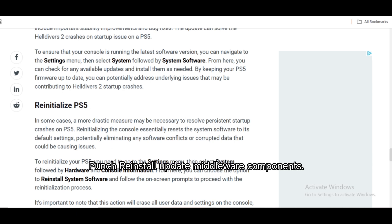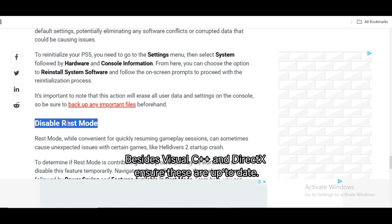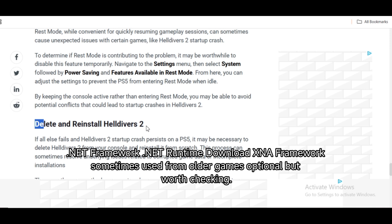Reinstall or update middleware components. Besides Visual C++ and DirectX, ensure these are up to date: .NET Framework, .NET Runtime, and .NET Framework for older games. Optional but worth checking.